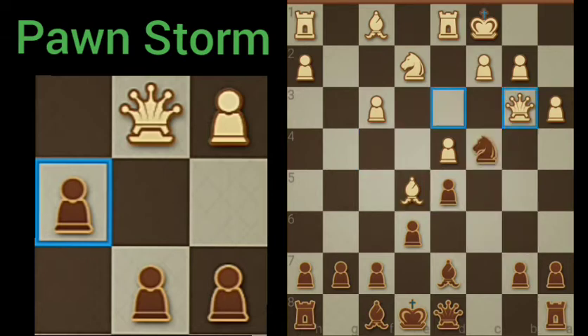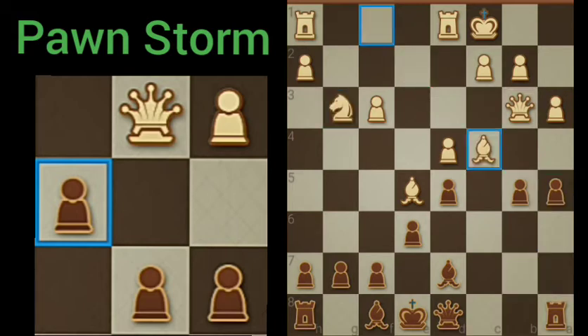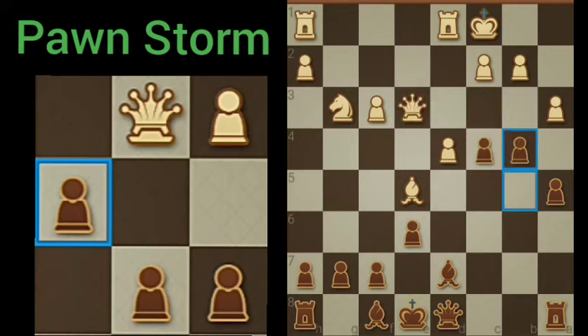Now we've got a knight in position. Now we can push the pawns — let's get those pawns in there. Opening up a file.